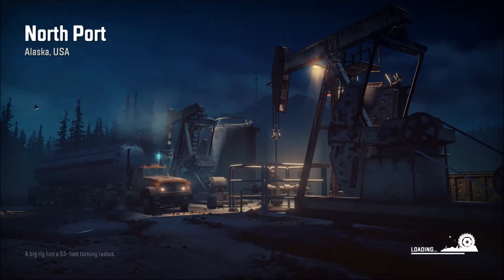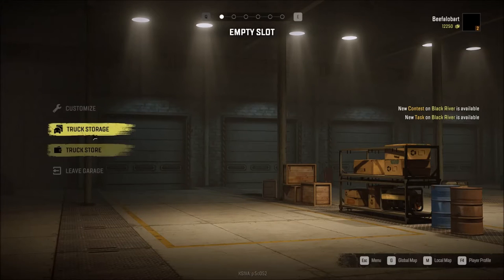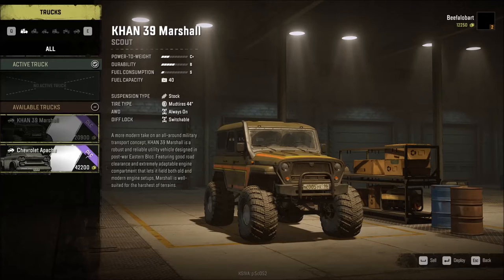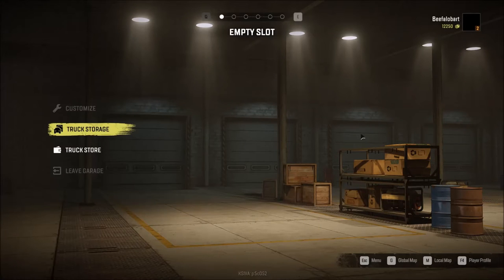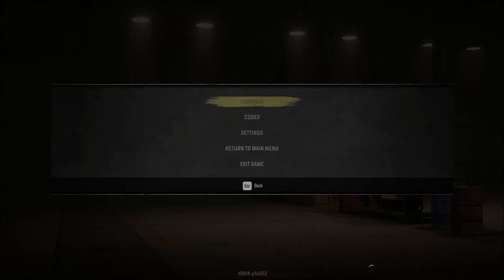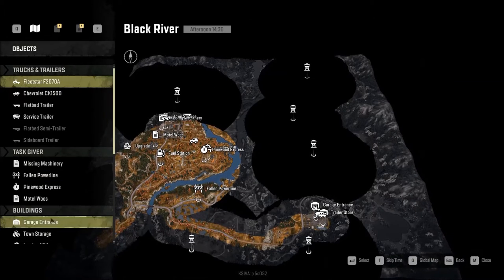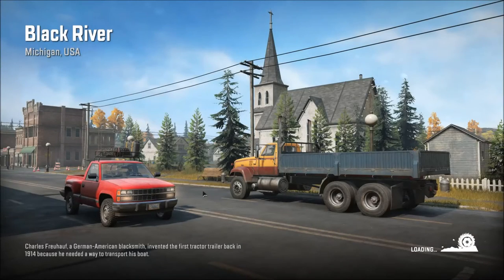Unfortunately for us, we didn't recover our other truck. So go to our main menu — sorry, the global map — and go back to Michigan, go back to the garage entrance, and hit Enter. One of the most important facts is truck recovery. The only reason we went to the other map was to complete the tutorial, but the one thing we have to remember is: retain your trucks.